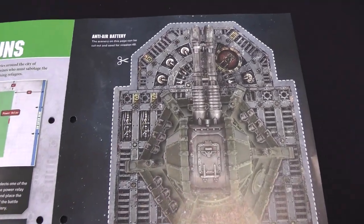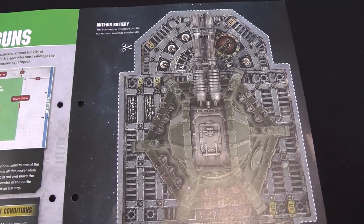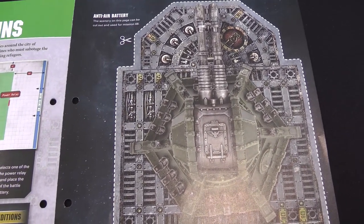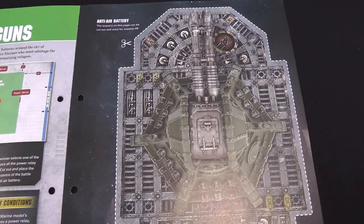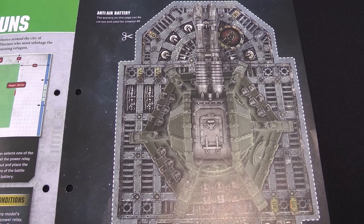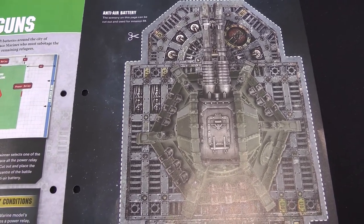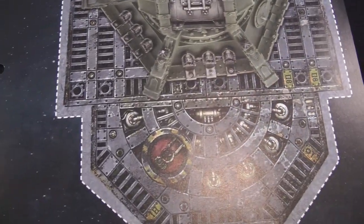The magazine provides a piece of printed terrain which you're supposed to cut around the dotted line. The central bit is meant to represent a Vengeance Weapon Battery. Mike didn't fancy cutting up his magazine, so we've made a custom terrain piece instead. As you can see on the map, it's only the central hexagonal bit that's actually relevant — the surround is not important.